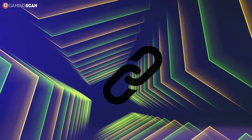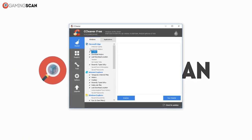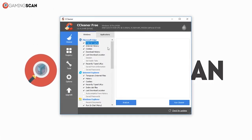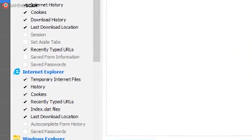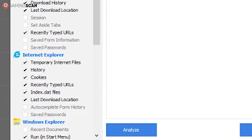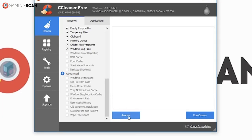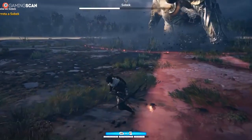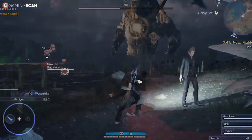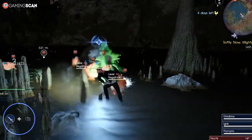We've left a link to the official download page down in the description. After you install and run the program, select the programs you want CCleaner to scan and clean up, and watch the junk disappear from your computer. All of the important areas will be automatically flagged from the start, so you don't need to worry about those too much. After that, just click Analyze, and then Run Cleaner once the scan is finished. If it looks like the program is stuck, don't worry — it can take a while if you haven't cleaned up the registry in some time. Then just go back to the Registry tab and rinse and repeat.